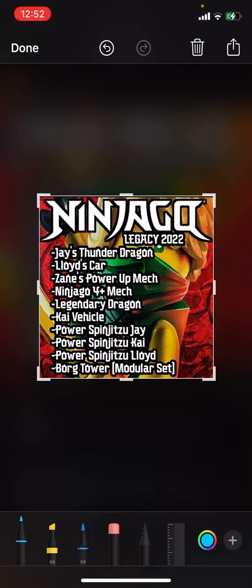Next we'll have Zane's Power Up Mech — it's probably going to be a new mech since we just got one from legacy back in January. There's also a Ninjago four-plus mech; not sure what it could be, maybe a Kai mech from season two since it's already a small mech.